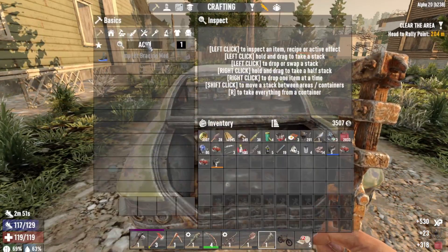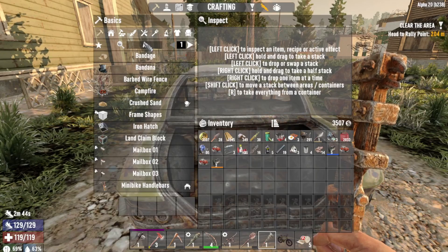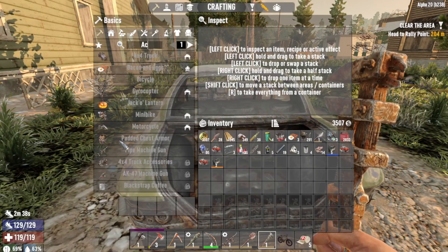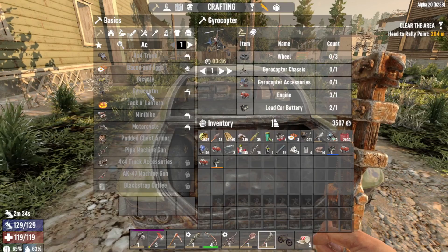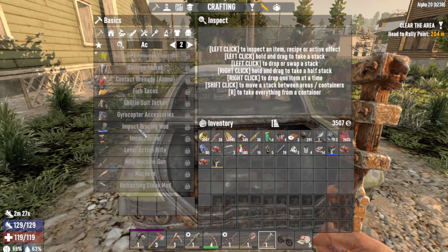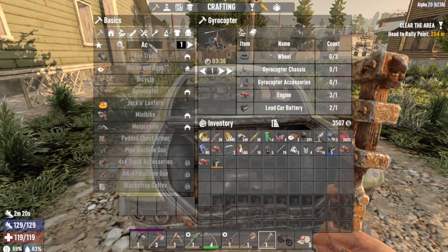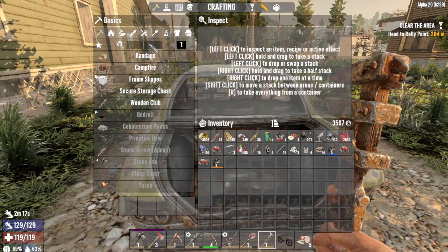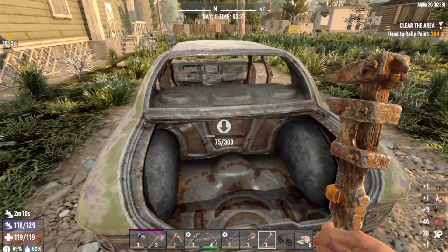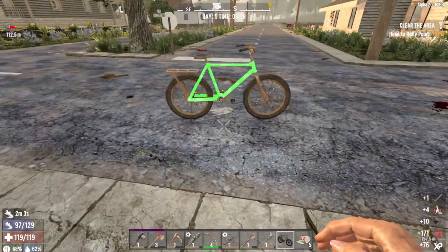Can we make acid? I don't think I spelled it right. The cap blocks is on acid. We can already make a gyrocopter. In this vanilla version, I don't think you can make cans of acid. Let's get on the bike and go to this quest.